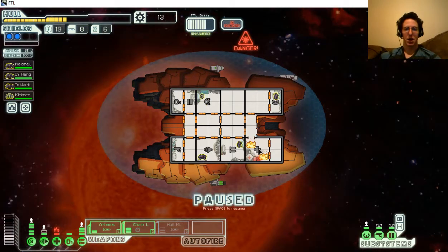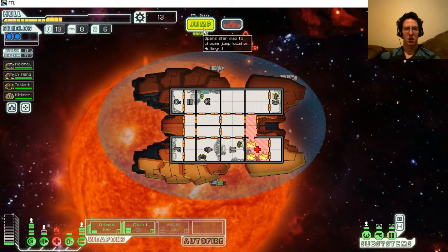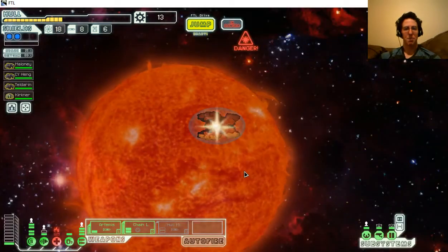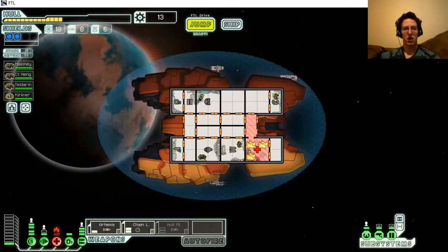That's on fire - stop blowing holes in my ship. Let's get out of here. Don't hire anyone, I don't have the credits to. Get ready to move in and repair that system - since you're the Engie you'll be faster at it. Just wait for the oxygen to come back within reasonable levels.